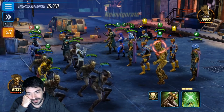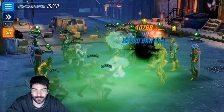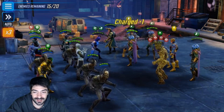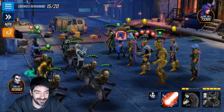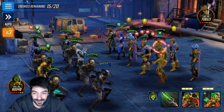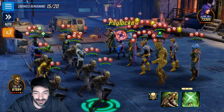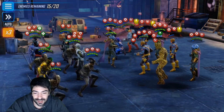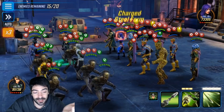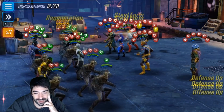Do the developers even test these combos out? We knew we could do something like this with Minerva — you need Hela to die. And some people think Mr. Sinister is not good for Dark Dimension 3, some people still think that. And then you have situations like this — it's just unbelievable, it's just amazing.